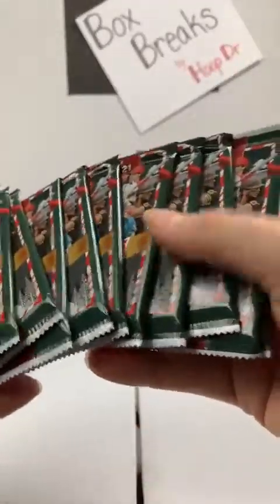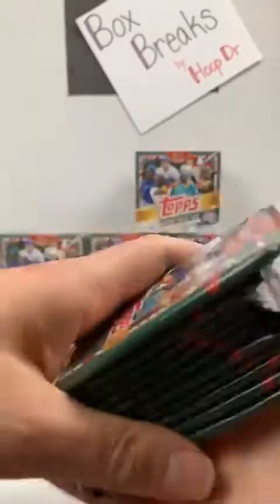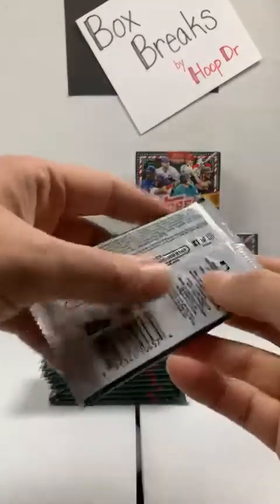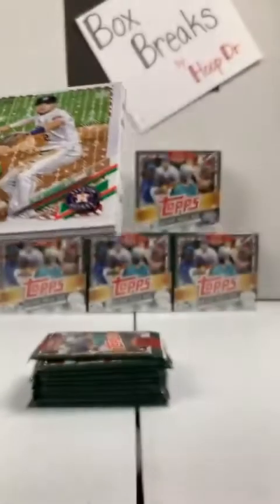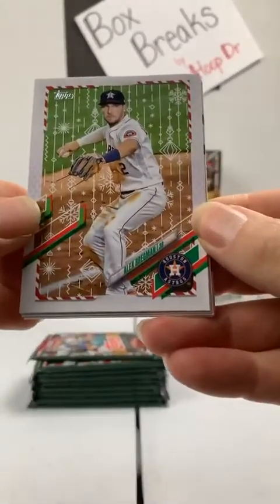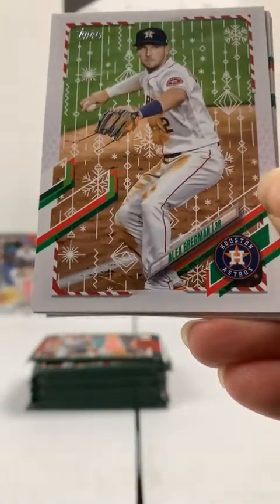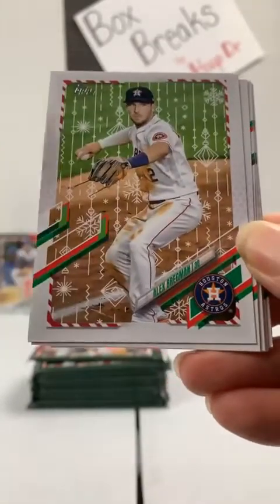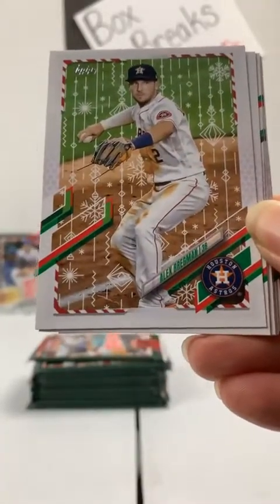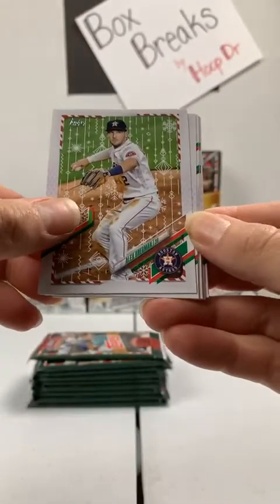It looks like all ten of the packs are the same. It may get to a point where I feel one that's thicker. If that's the case, we may save it for the end because that would probably be the MIM card. These cards will be ones that you can only find in the holiday boxes, with all the ornaments and candy cane borders and things like that.